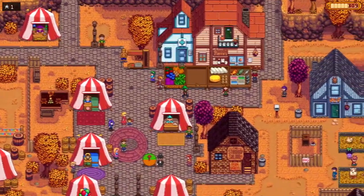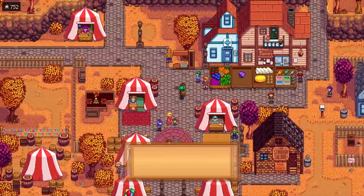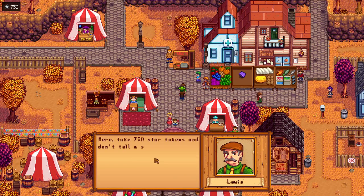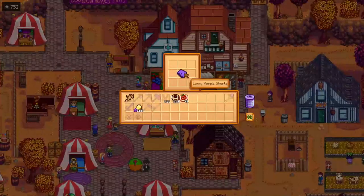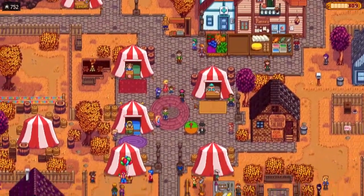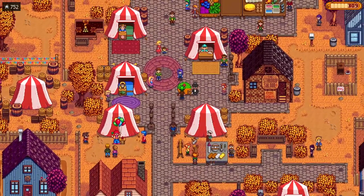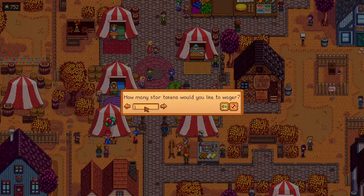We bring a very special item to this year's fair: the mayor's lucky purple shorts. We put it on display, and Lewis bribes us with 750 star tokens to remove them, even after we've already clearly put on a show for the whole town to see. We'll take the tokens — a bit less than the first place prize of 1,000 — but we already won last year, so this year we let Pierre win, who's clearly using our crops.